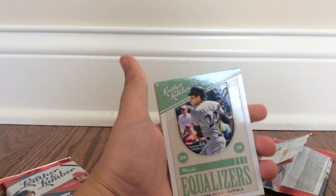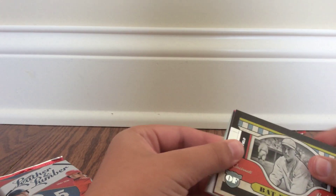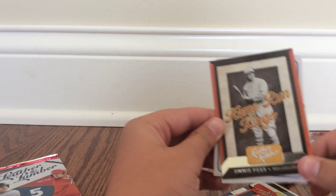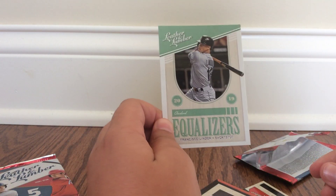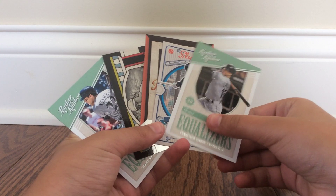First card is an Equalizer - it's Christian Yelich. That is a cool card, I love the design on these. Bat Patrol - Ed Roosh. Home Run Kings - Jimmy Fox, he was a Red Sox player, so that's cool. Slugfest - Josh Donaldson, that is a cool card with the rounded edge on the side. And another Equalizer - Francisco Lindor. Some cool base cards in there. These are almost all different cards except for the two Equalizer cards, which is pretty cool.